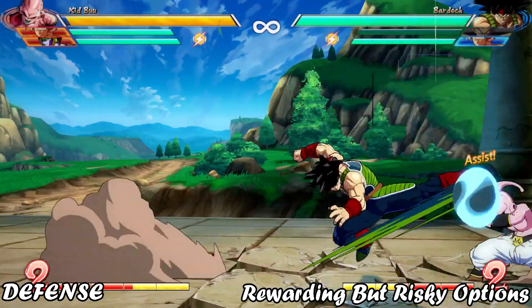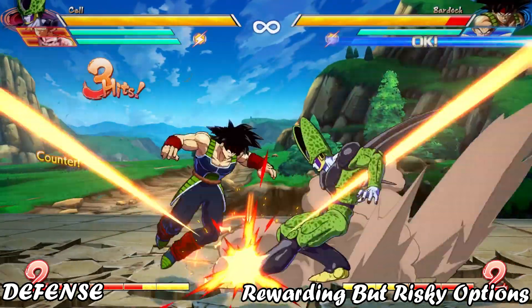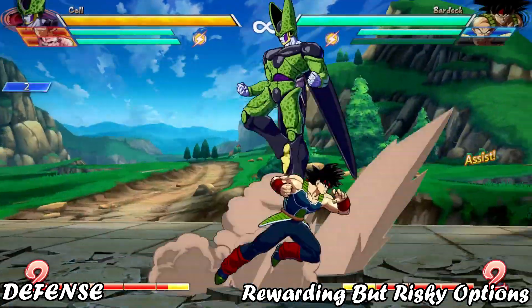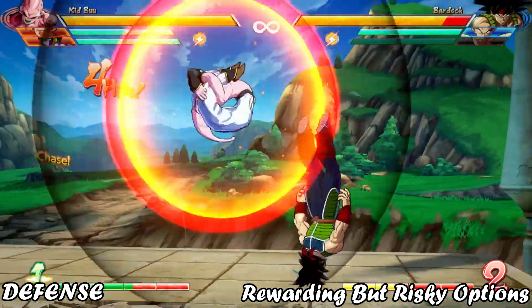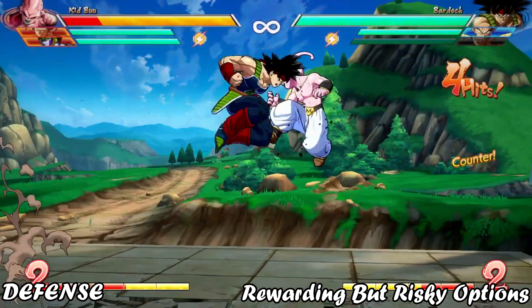Do we always have to tech Dragonrush though? Sometimes calling it out with some well-timed mashing can be worth it, or jumping away to make it whiff can be rewarding as well. Jump super dash is an option as well. This sort of approach is very high reward, but even higher risk, so be careful.